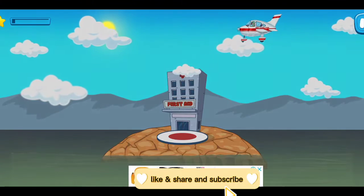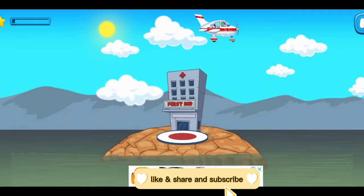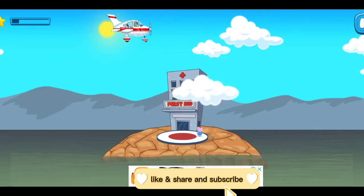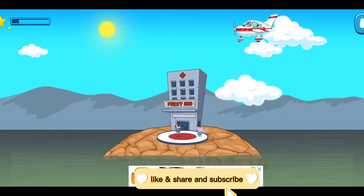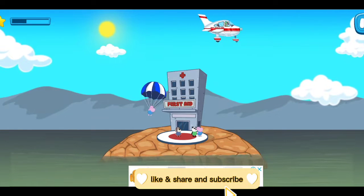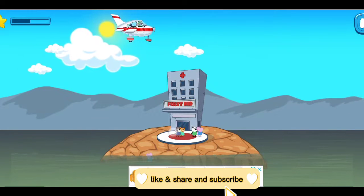The hospital area! Tap on the screen! Land the parachute precisely on the hospital area. Stop!